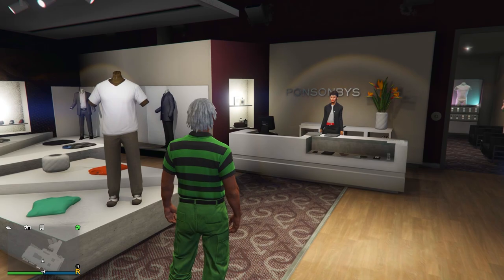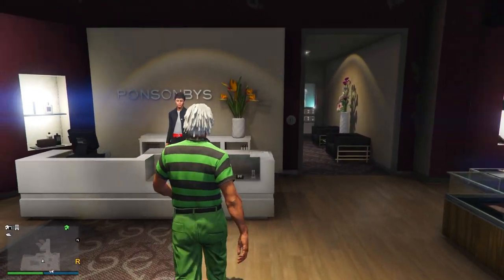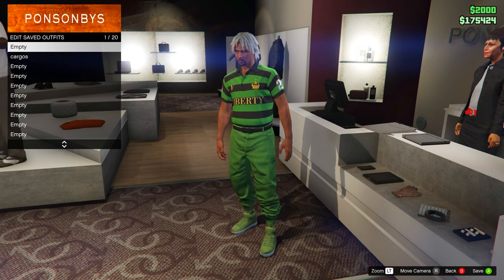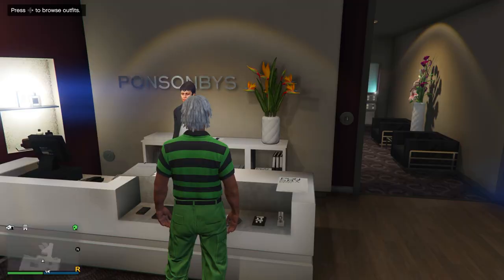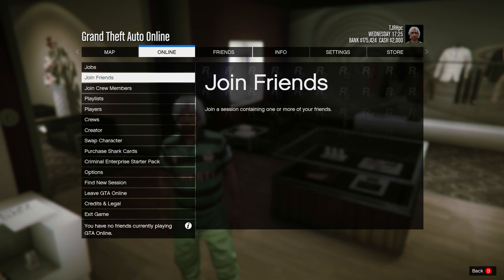To start this glitch, come to any clothing store on the map and put all your money in your bank — make sure it's in your bank. Then go to your saved outfits and equip the saved outfit you'd like to keep, because doing this glitch will delete all your saved outfits. Go ahead and delete all your saved outfits yourself, as it'll make sure nothing messes up.